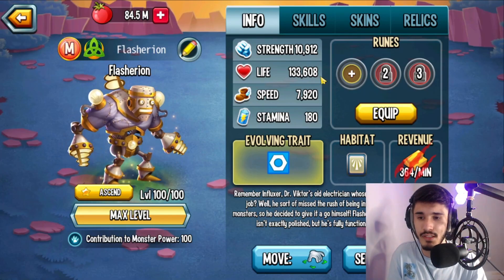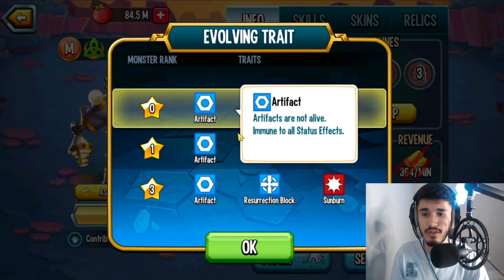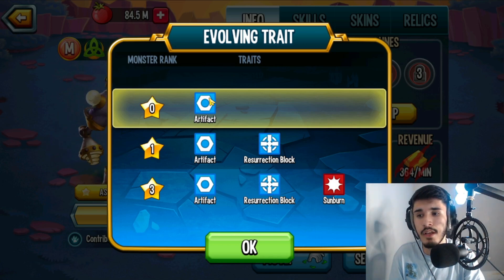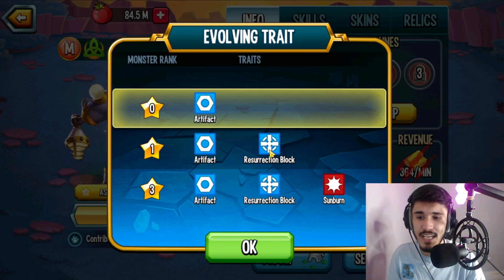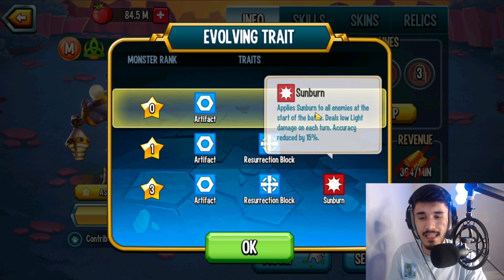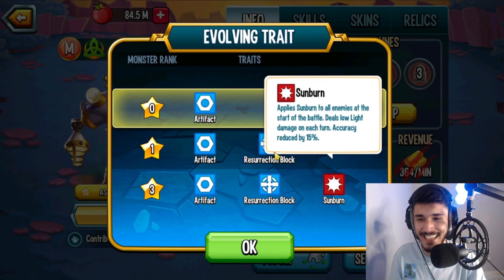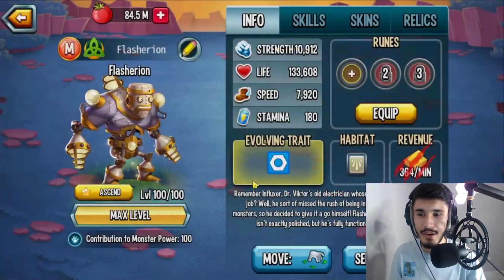In terms of trait, you have Artifacts — so Artifacts are not alive, basically you are immune to all status effects such as any torture in the game or any type of control status effect. That's basically like having immune to torture combined with immune to control — really good. You also have resurrection block at rank one, and you have an AOE sunburn that's applied at the beginning of battle. Another monster that basically starts off with an AOE torture status like sunburn — I really like the traits.